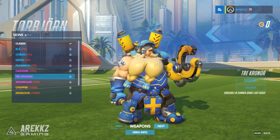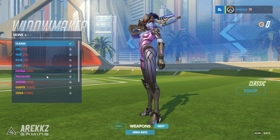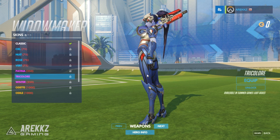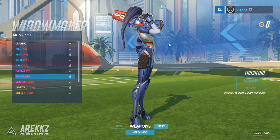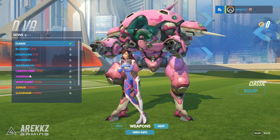Going to Widowmaker's skins, you'll see Tricolore — she has French colors: blue, white, and red. That looks pretty cool, with matching coloring on her gun and the flag visible on her back. That's pretty much it for her.